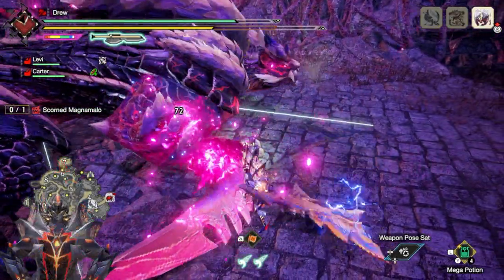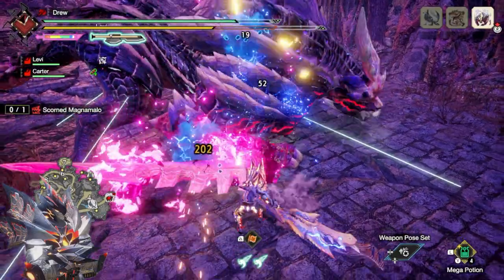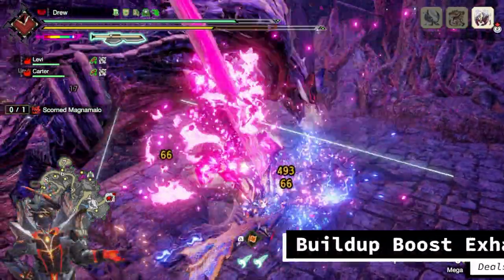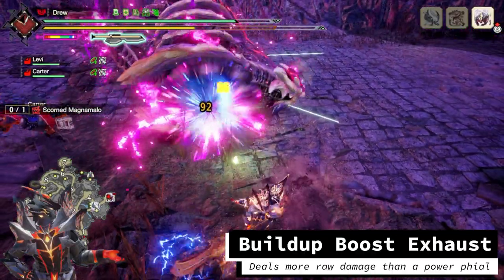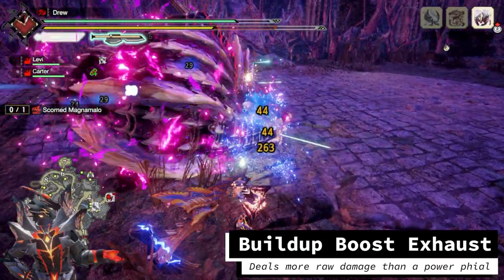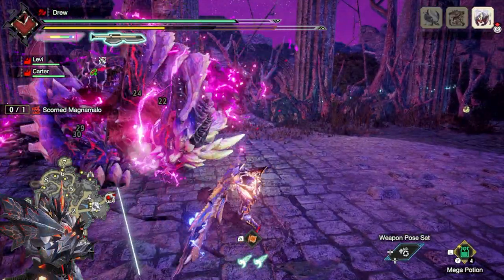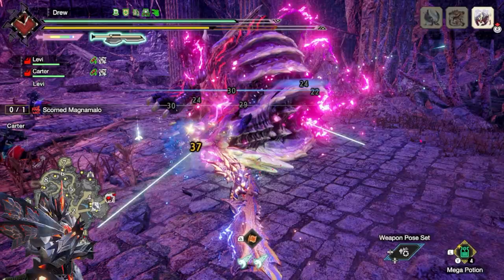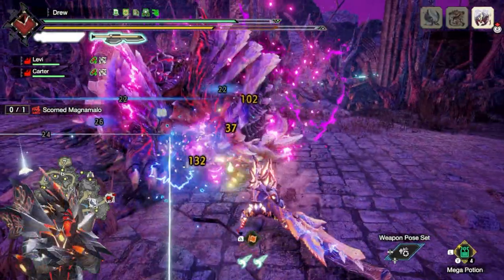Hello Hunters! Drew here with the new Build Up Boost Exhaust build. Exhaust Switch Axe has gotten significantly stronger this update. With Build Up Boost, Exhaust phial Switch Axes deal better raw damage than power phials, while also having an easier time maintaining amp state. On top of that, we get all the benefits from Exhaust — flinches, KOs, and monster exhaustion. I will have a standard build as well as a Vampire build with Blood Rite, so let's get right into it.